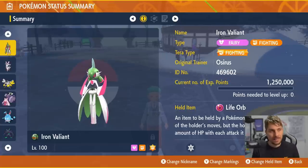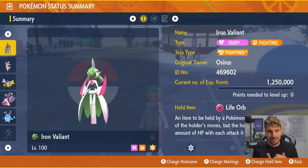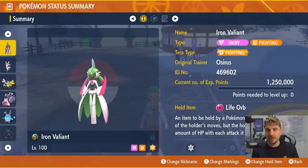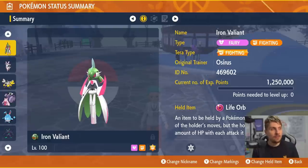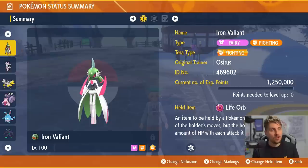Iron Valiant is a Violet exclusive, so Scarlet players will need a friend to get access to it, but the typing is perfect for Hydreigon. You can technically go Tera type Fairy as well on this one, but for this build I went Fighting. The Fairy Tera type would cover both Dragapult and Hydreigon if you wanted to use Iron Valiant for both. We've got the Life Orb as the held item — this can be changed to an Expert Belt if you don't like the recoil damage.